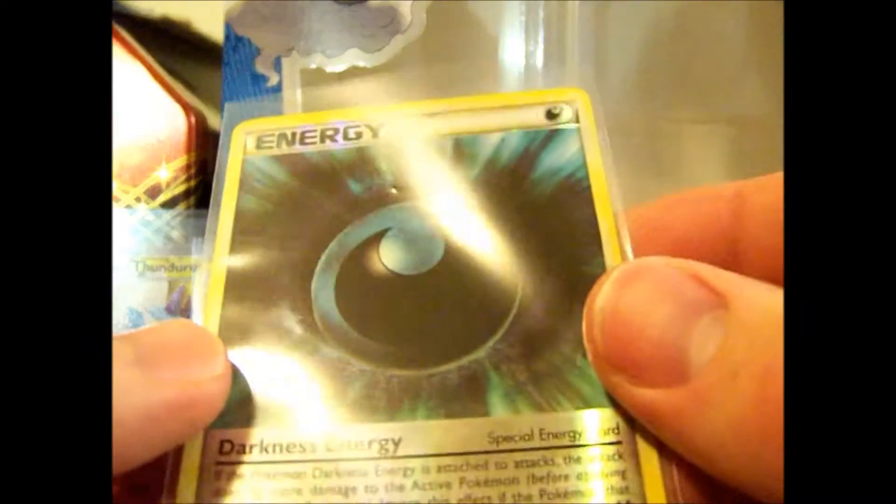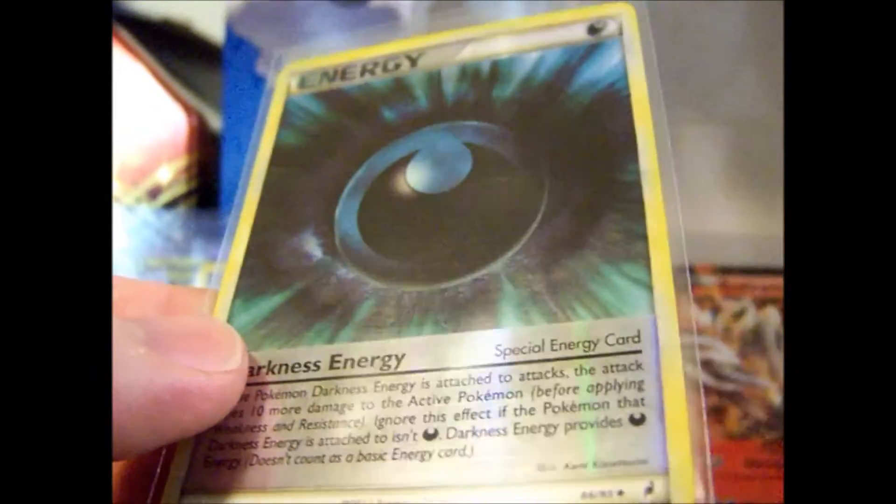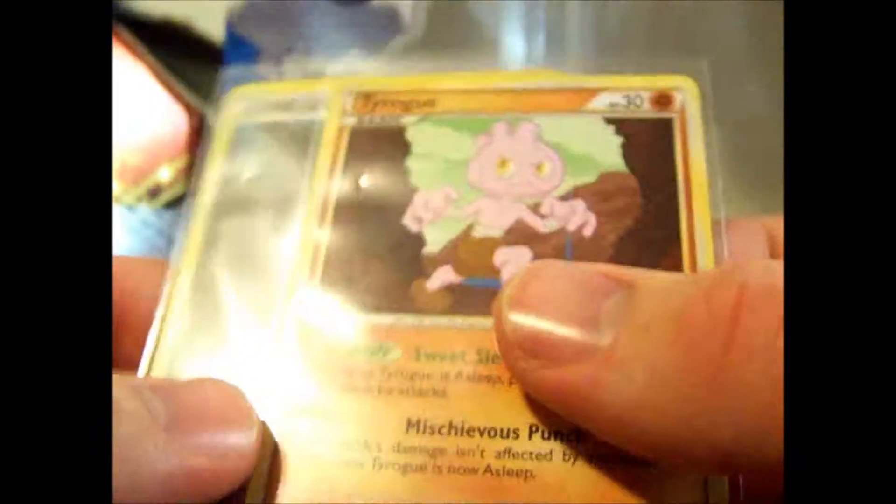My Reverse is a Darkness Energy — those aren't too easy to come by, Reverse Energies — and my Rare is a Tightrope.